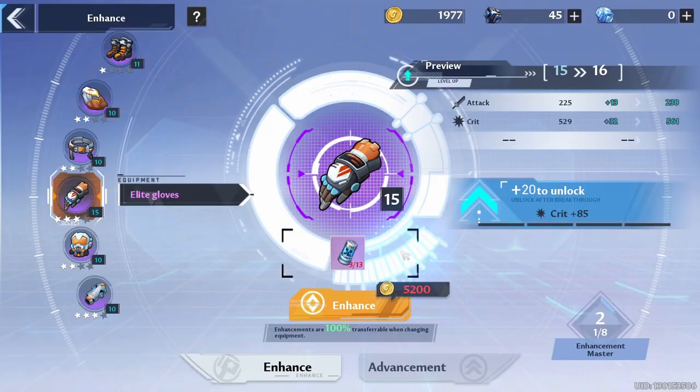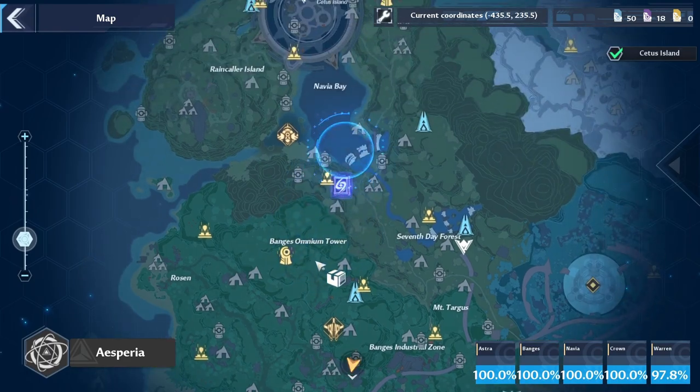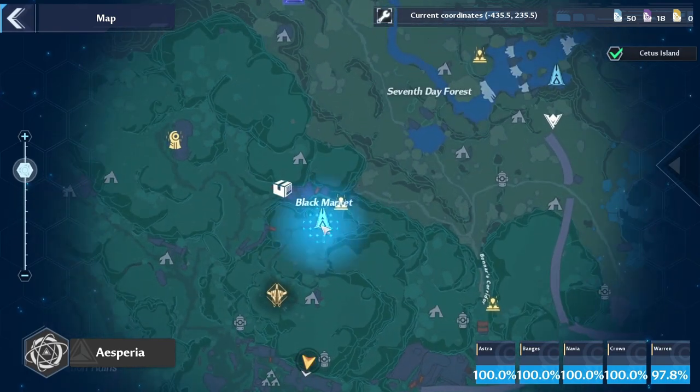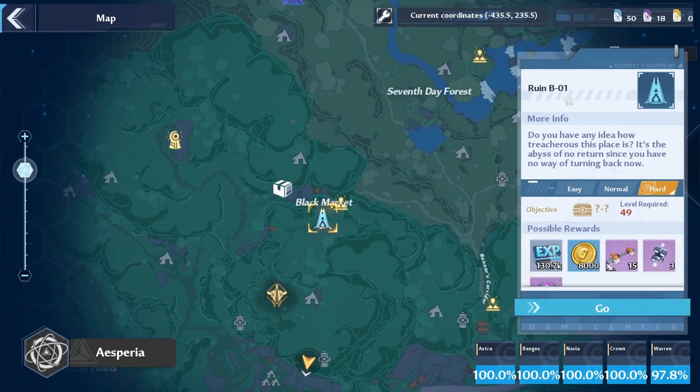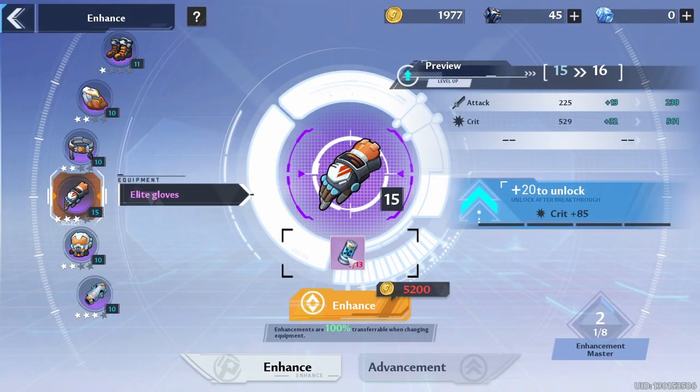You can also get booster modules from the Black Market. If you don't know where it is, it's located in Banjas. Zoom into the Ruined BO1 tower and the Black Market is right there. You'll find a guy to talk to — after you talk to him, he gives you a box to unlock, and you have a chance of getting booster modules.